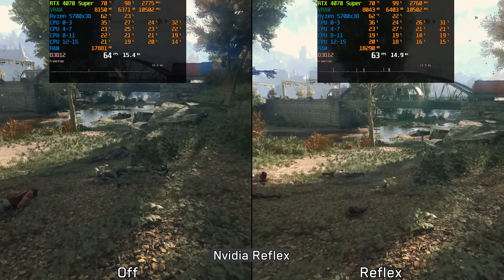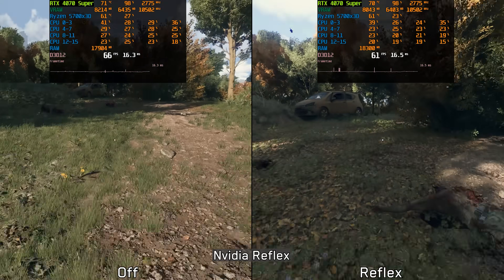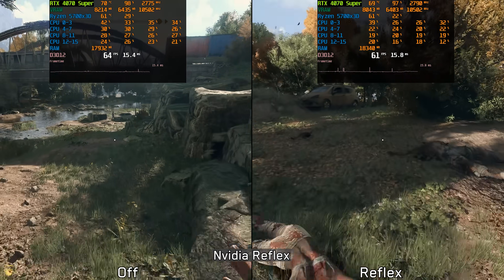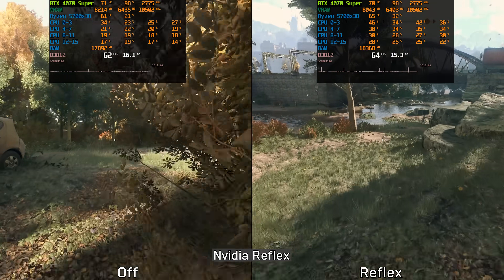NVIDIA Reflex in particular triggers noticeable stuttering, as you can see here. This issue becomes even more severe when using the DLSS frame generation, which requires Reflex. Not only that, but if you enable Reflex and then try to disable it, you'll need to restart the entire game.